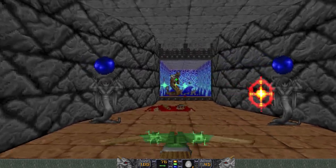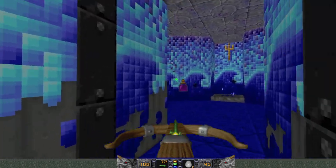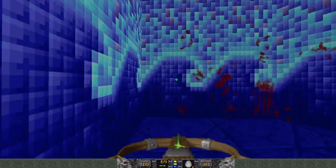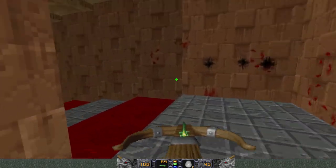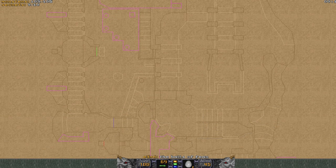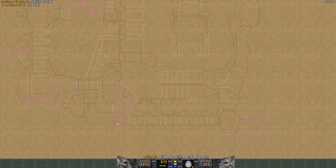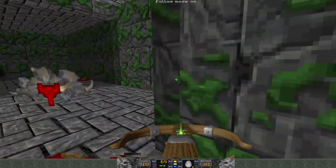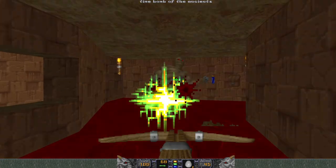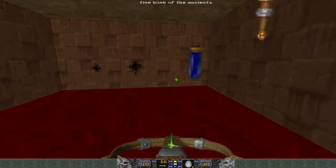I was expecting an Iron Lich back there. Still one secret and two enemies — what have I missed? I did pick up a map, let me take a look. I don't see any unexplored areas — well, except for this. There we go. There's the last enemies. Okay, that's everything — time to move on to map seven.